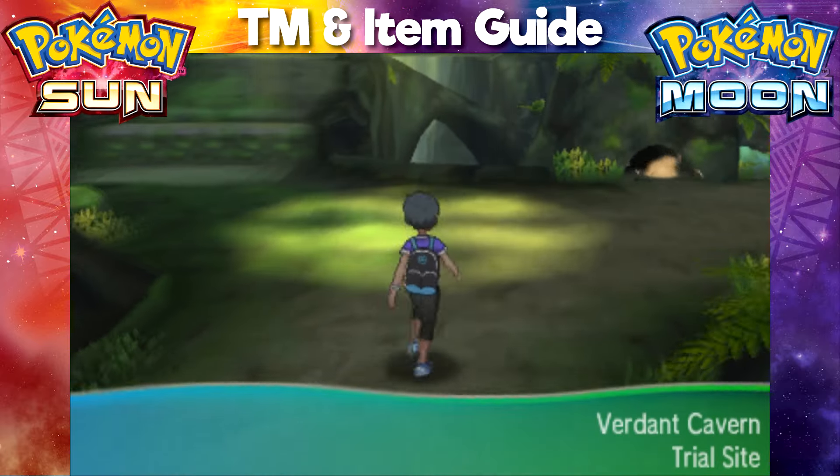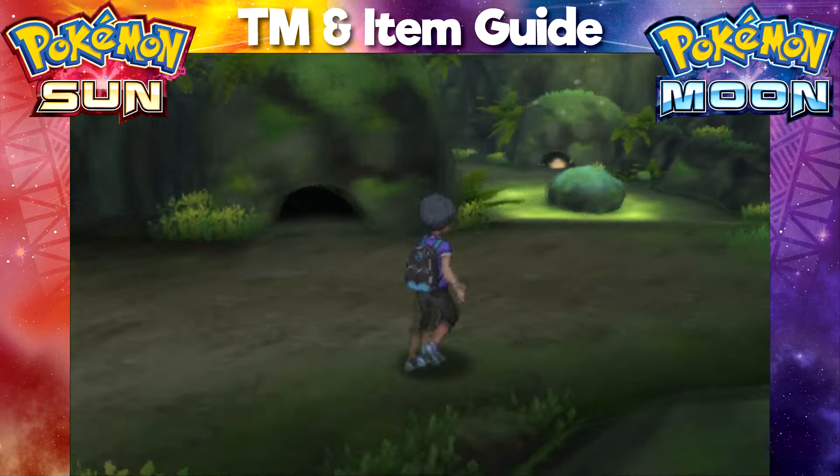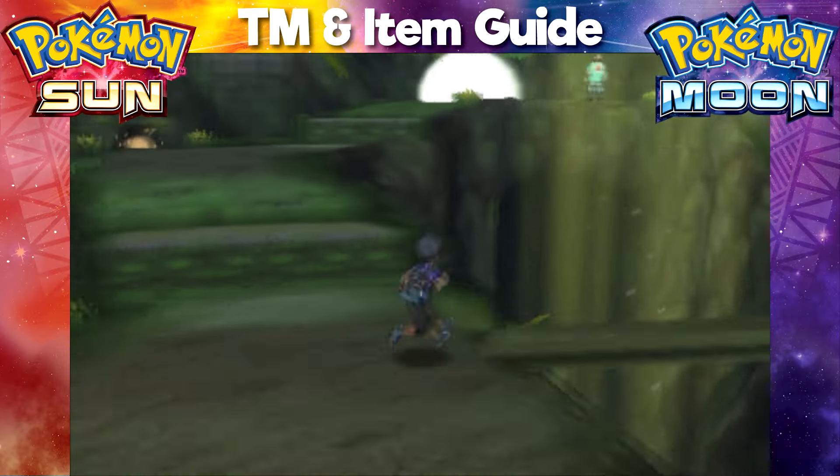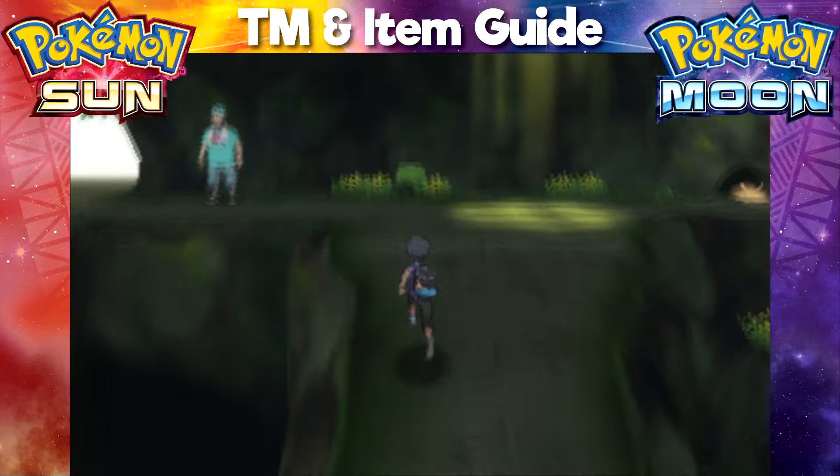Once inside, make your way through the path as if you're heading towards the Totem's Den at the end of the cave. It'll be a little bit difficult to avoid the wild encounters in this area as they are immune to repels, so make sure you're ready for a battle.